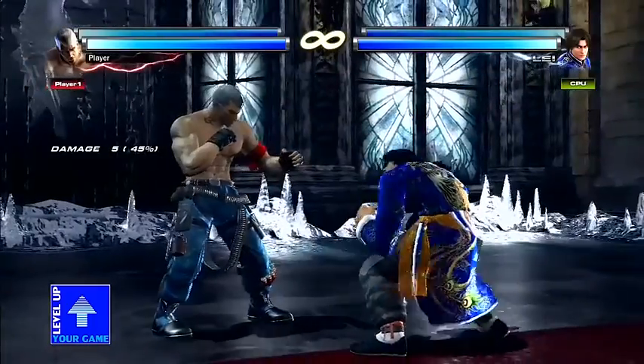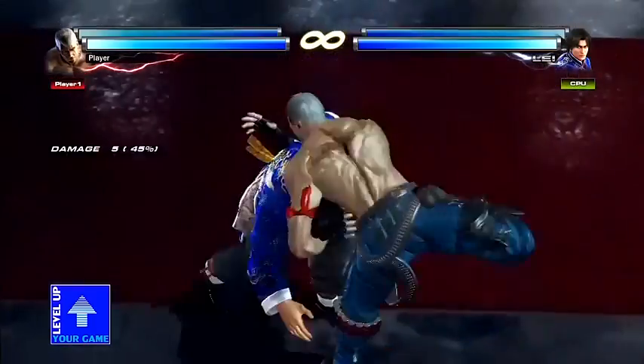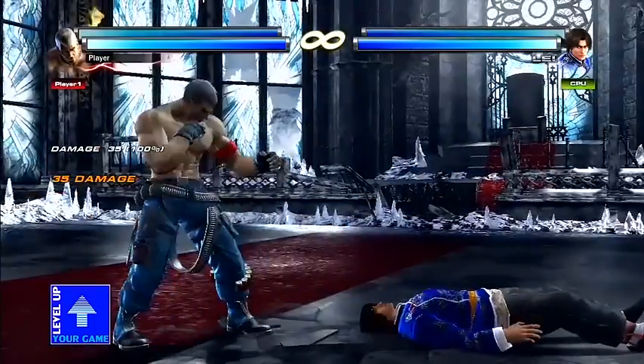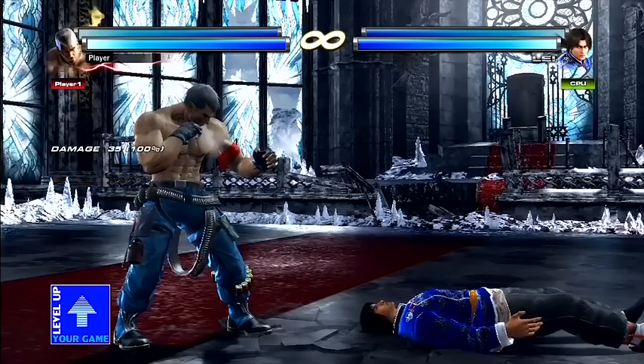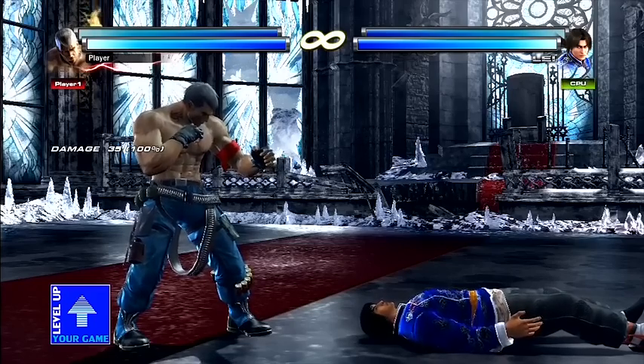When I slam him to the ground, we call that a spike. Those you can't tech roll and you have other options instead. You have all these options all the time, but it's up to you whether to tech roll right away or stay grounded. Another example of a hard knockdown in this game would be throws — generally you can't tech roll off of throws, with only a few exceptions.